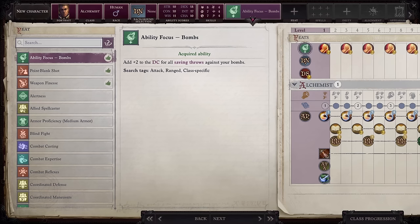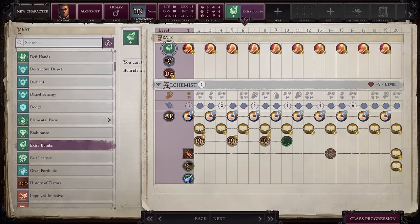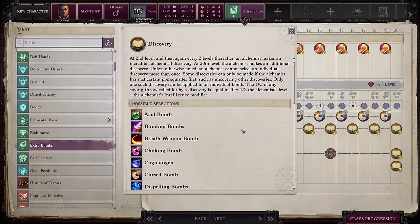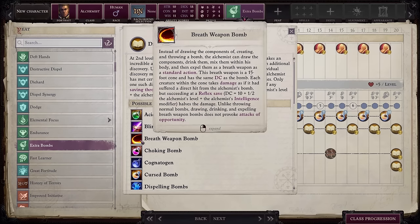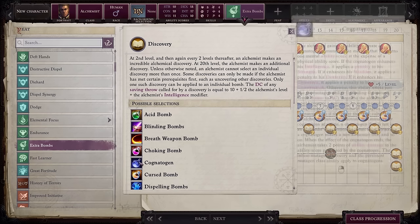The feat Ability Focus Bomb lets you increase the difficulty class of your bombs by 2. Extra Bombs will increase how many bombs you receive per day by 4, and this feat can be taken multiple times. At level 2 and every other level, Alchemists can choose a Discovery, and these also provide customization options for your bombs. You can focus on holy damage, knocking enemies prone, dispelling enemy buffs, throwing more than one bomb per round, and other potential variations.